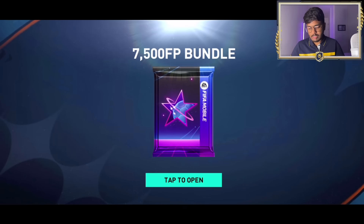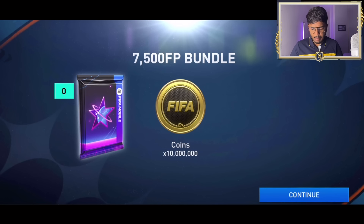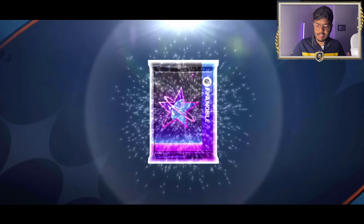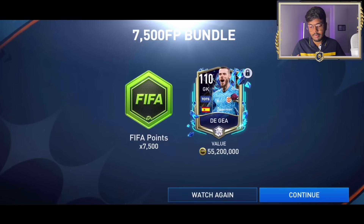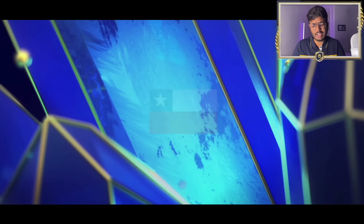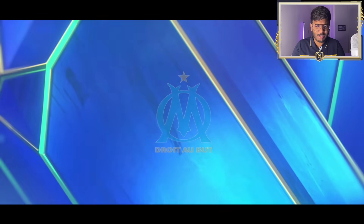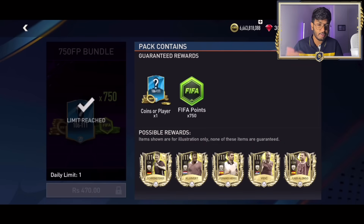7,500 FIFA point bundle - hoping for a good player. No player, just 10 million coins - first loss in the bundle packs. Next 7,500 bundle - walkout! Team of the Season, Spain, goalkeeper - David De Gea! 110 rated, going for 55 million coins. Another walkout - Sanchez again, a second different version of Sanchez, going for 30 million coins from a 750 FIFA point bundle - that's a good pull.